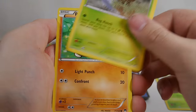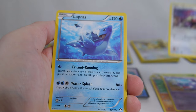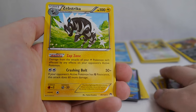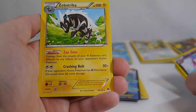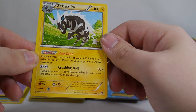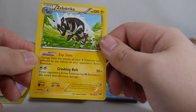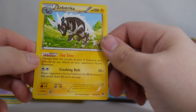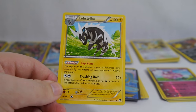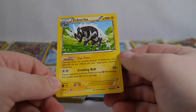Petalil, Kricketot, Pancham, Skaroopy, Rattata, Lapras, Doeblade, Dunsparce. Reverse Aromatisse and Zebstrika. Zapzone — it's like Zebra Zone in Japan or something. Zapzone is the name of a laser tag place near me. Damage from the attacks of your Lightning Pokemon isn't affected by any effects on your opponent's active Pokemon — so it goes through pretty much anything. I haven't really seen it used in any decks but it's something. Crashing Bolt — if your opponent's active Pokemon has a Fighting resistance, this attack does 60 more damage. What usually has Fighting resistance? Flying types. What are flying types normally weak to? Lightning. So you're dishing out a ton of damage to Lightning weak Pokemon generally.